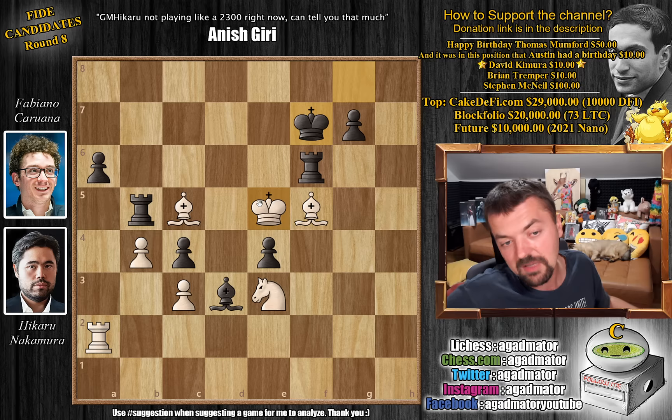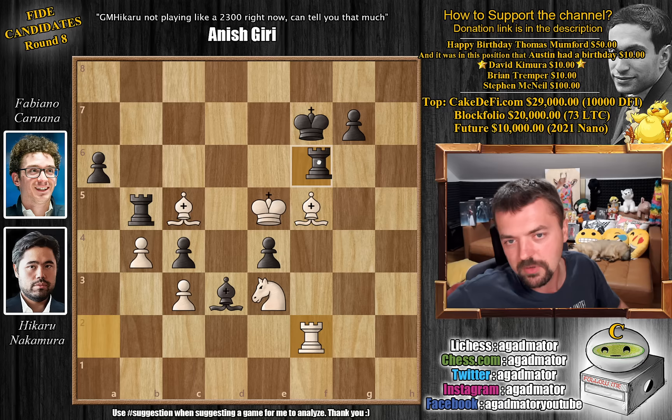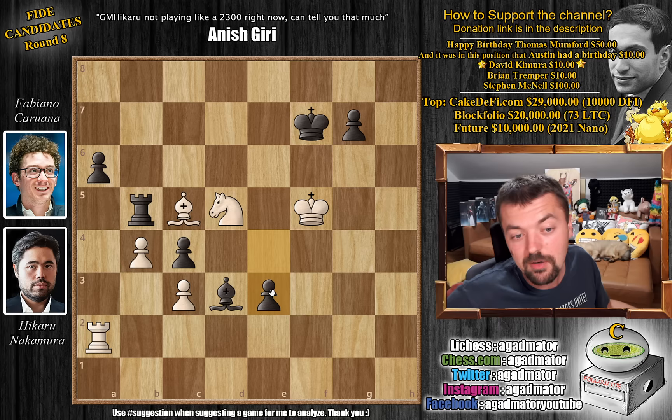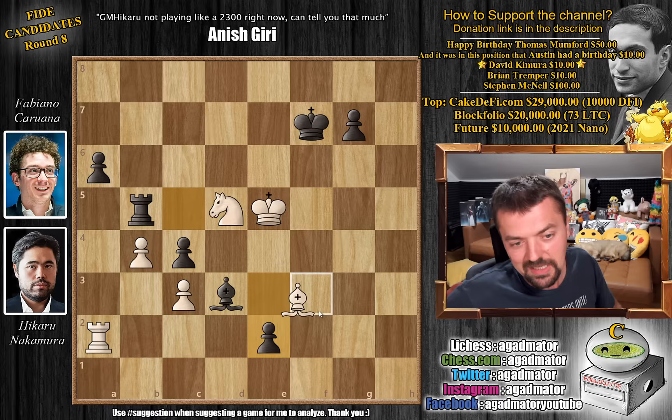Knight to d5 is maybe the third move in the game where Hikaru rushed it a little bit, as he could have ended the game right away with rook to f2 — there is basically no move Fabi can play, threatening bishop to e6, and it's game over. But he plays knight to d5, which seems like the same thing, but now Fabi can again give up some material and continue the game. Rook captures on f5 with check, king captures, now e3 opening a discovery, king to e5, pawn to e2. Hikaru still winning, but Fabi has a passed pawn on e2.